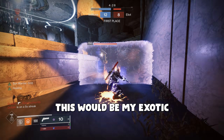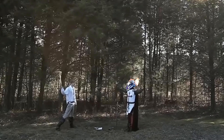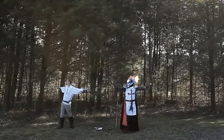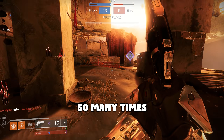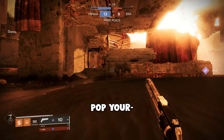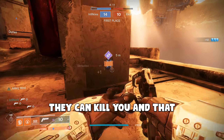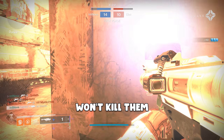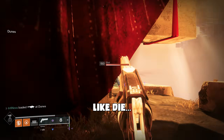This would be my exotic. It is kind of good for that, though, because you know how so many times you're really weak, and then you pop your barricade, and they run through because they know they can kill you and the titan shield won't kill them — it'll just bring them to one HP. But now with the sunspot, they'll actually die.